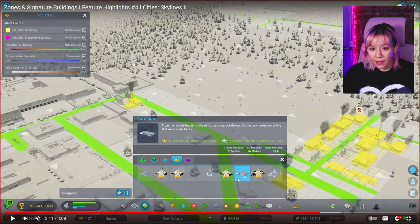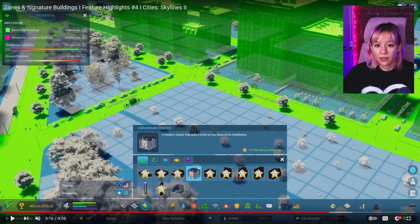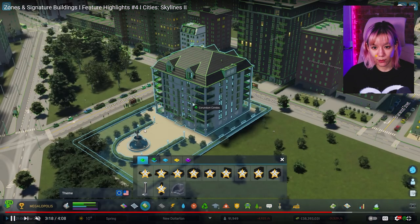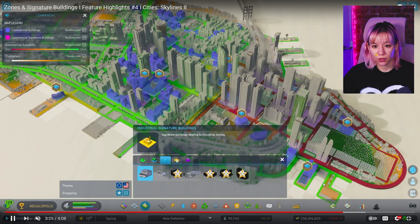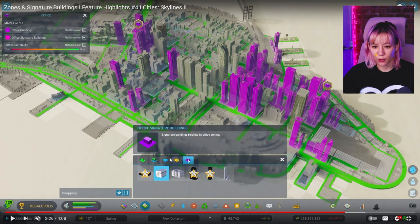This industrial signature building called 'Switch On' says: from the humble toaster to the self-organizing sock drawer, this factory makes everything that runs on electricity. It gives plus two industrial efficiency citywide and plus one college graduation chance citywide. We can also see ground pollution, air pollution, and noise pollution for each building. Another signature building, 'Corundum Condos,' is a modern classic that puts a smile on the faces of its inhabitants — it gives plus four well-being within one kilometer and comes with a little backyard. We get signature buildings for every type of zone: residential, commercial, industrial, and office.